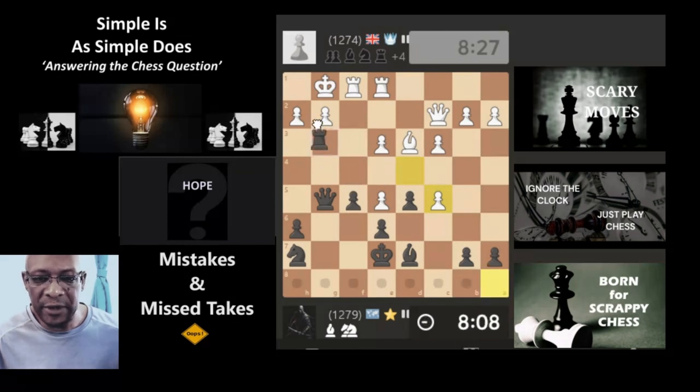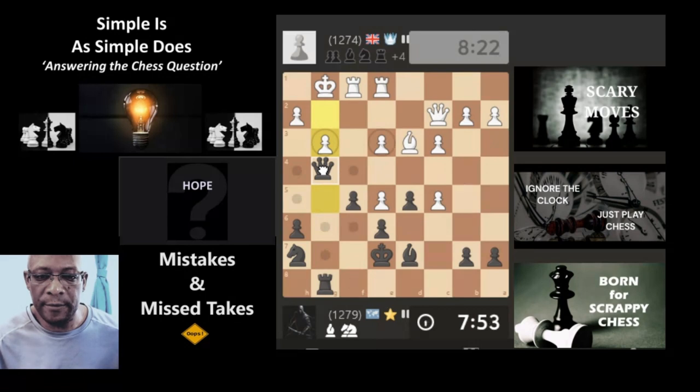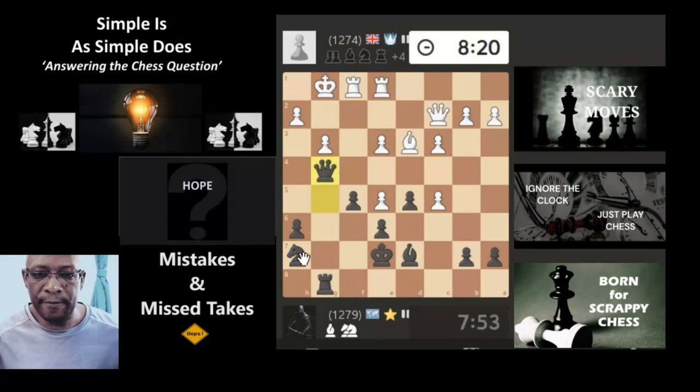They've taken — queen's protecting the pawn. Is there anything else before I just bring the rook here? I'm just bringing the rook here anyway, there's nothing we can do — it's just going to defend solidly. Can't even get this knight out. Move the queen up. They've got stronger pieces on the board but I'm hoping maybe they can't put them together. The bishop's really not doing much, it's just biting on nothing.